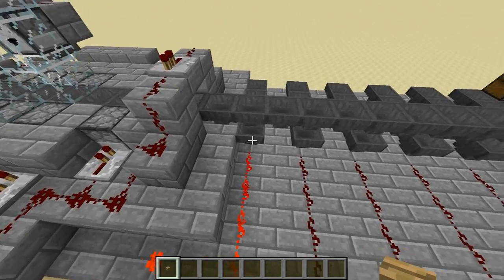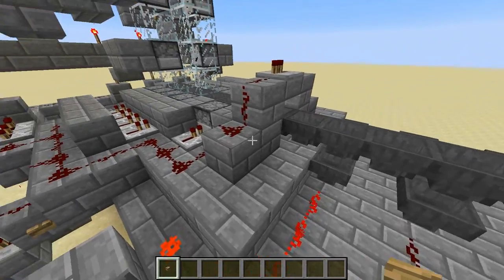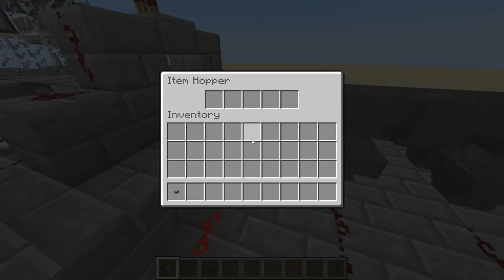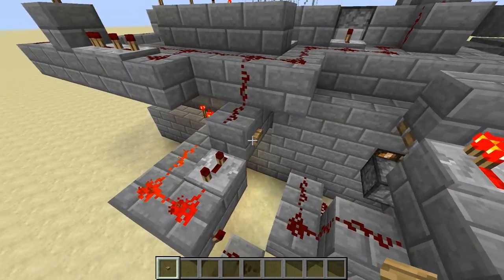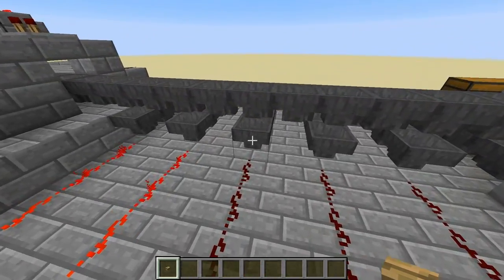So now just this hopper is powered, and all the ingredients are going to go into this hopper instead, because this other hopper won't be able to suck the ingredients out of the main line. If I hit it again, it'll power another line and it'll go up into this one instead.